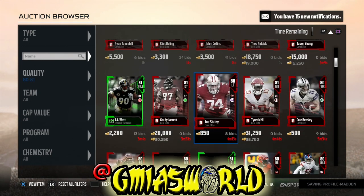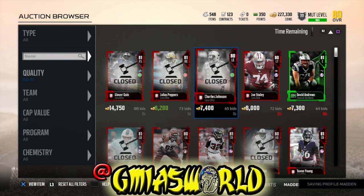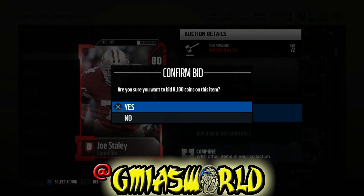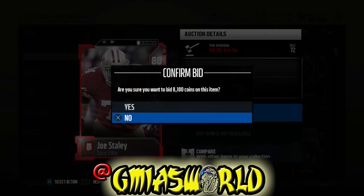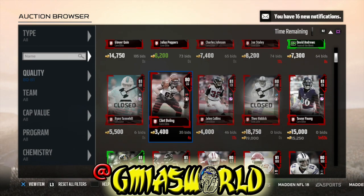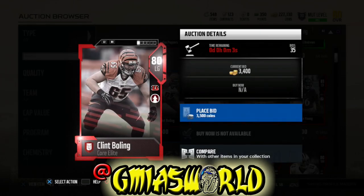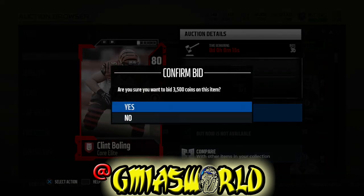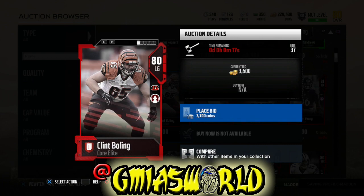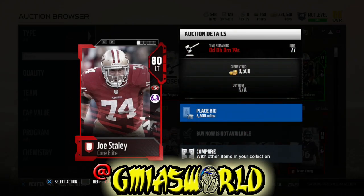If you follow me on Twitch at GMI's World, you know I go through it all the time. When you're bidding and other people are bidding at the same time and it keeps telling you that it can't place your bid, all of these things contribute to your blood boiling. This is very annoying and takes a lot of skill.